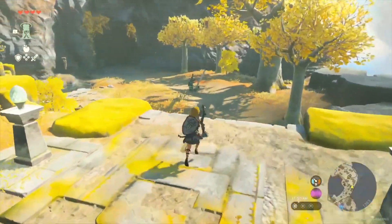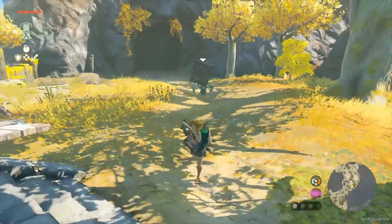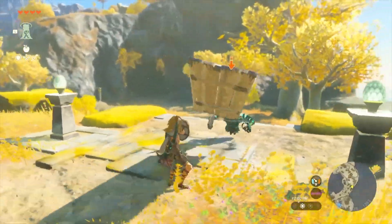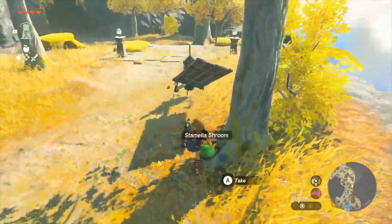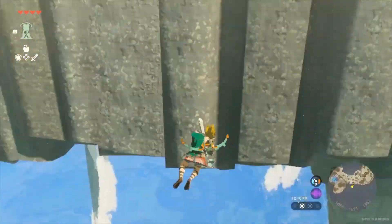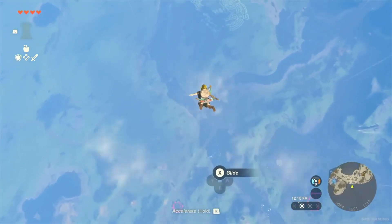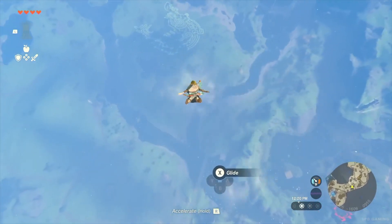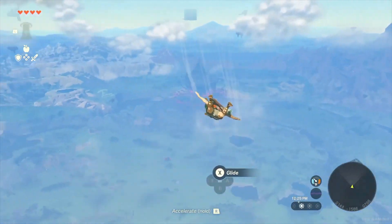There's another Construct. It seems to be holding a strange weapon. Some enemies are equipped with fused weapons, so battles will play out a bit differently from the previous game. It blew me away with wind — looks like it's got some sort of fan. I got pushed off! Well, let's just return to the surface. You can quickly descend from the sky to the surface like this. It feels so good! In the sky, you'll be able to look out across the land.